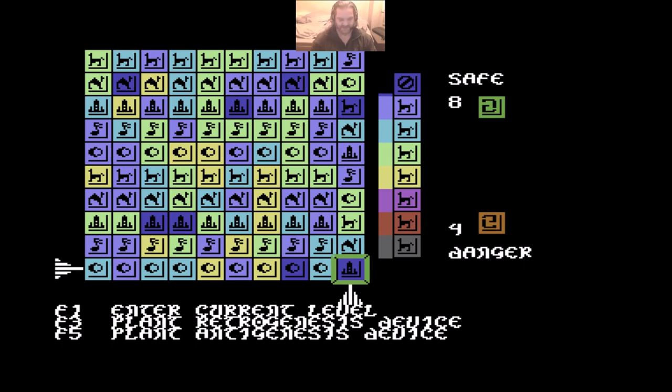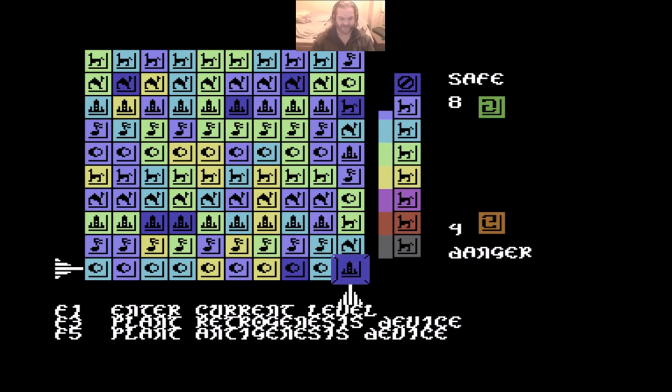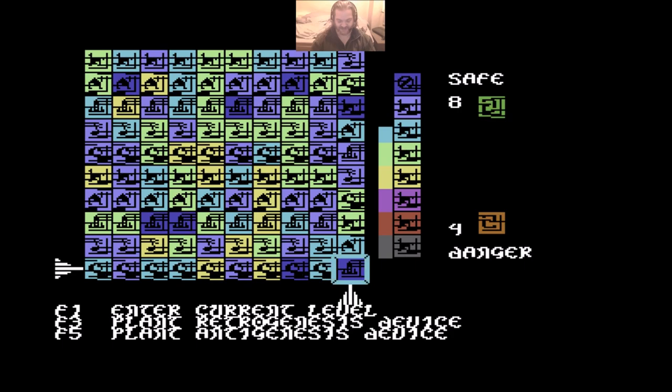What you would do is select the square you want through moving the pointers, and then you would plant a Retro Genesis device on it. It's always the one in the corner. Once you finish with it you pick it up and you haven't wasted it. Anyway, let's get a level underway. This one is blue so it should be pretty easy - in we go.